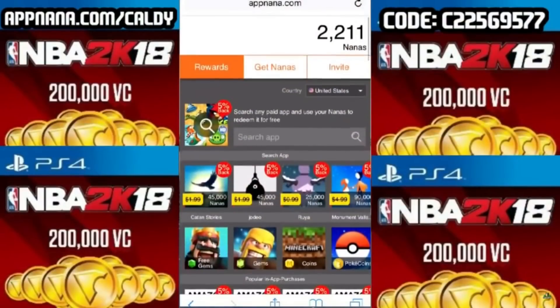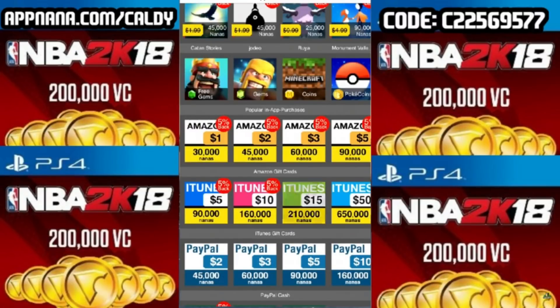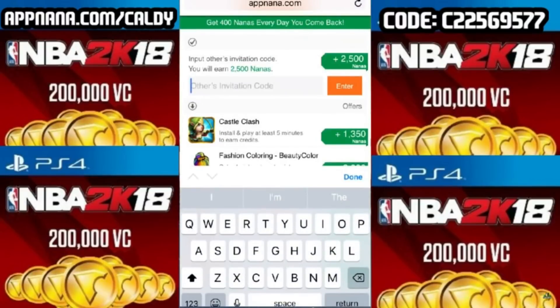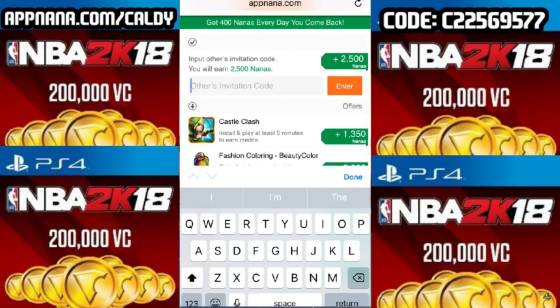Basically how this works guys: click the link in the description of this video — it's Appnana.com slash Caldy. Come to Appnana and make your account. Make sure you use an actual email address because that's where they're going to email you codes and rewards. To earn nanas, come over here and enter my invitation code, which you can see in the top right of the screen: C22569577. That'll get you 2,500 nanas to get you started.